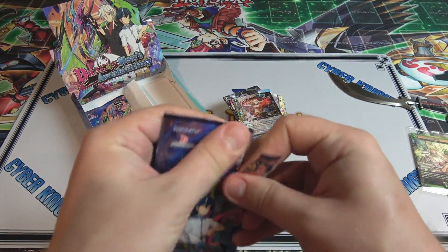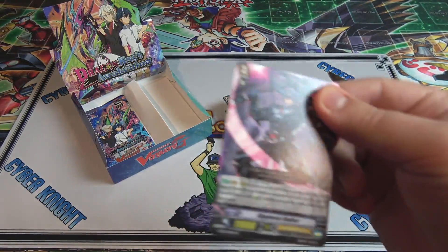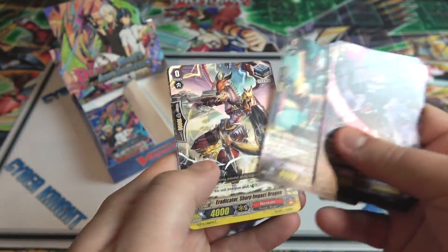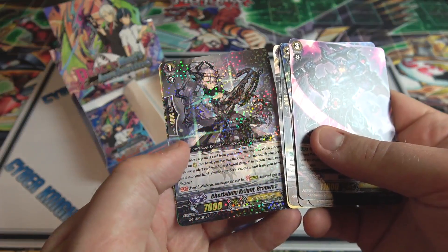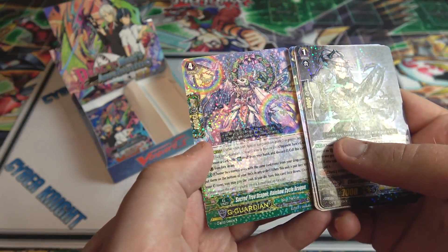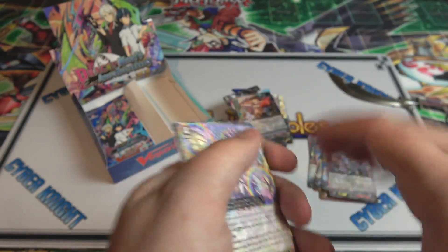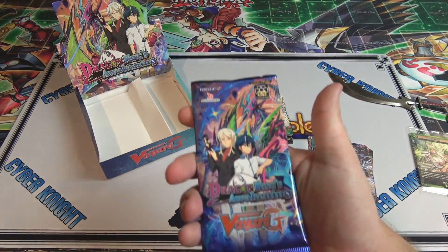Only a couple of packs left, so I wonder - can we get another Shadow Paladin? We have Cherishing Knight Branwen, which is a Shadow Paladin Rare. And also a G-Guardian Rare, and this one is Sacred Tree Dragon Rainbow Cycle Dragon. Two Rares on that one. And it looks like we're down to our last pack.